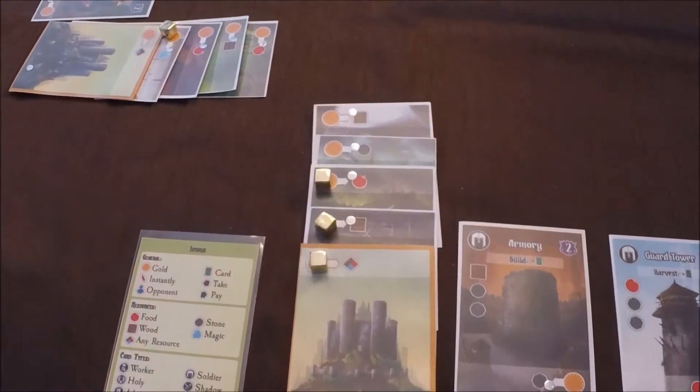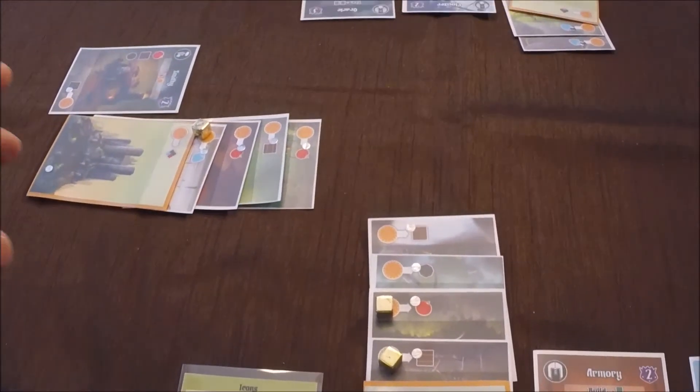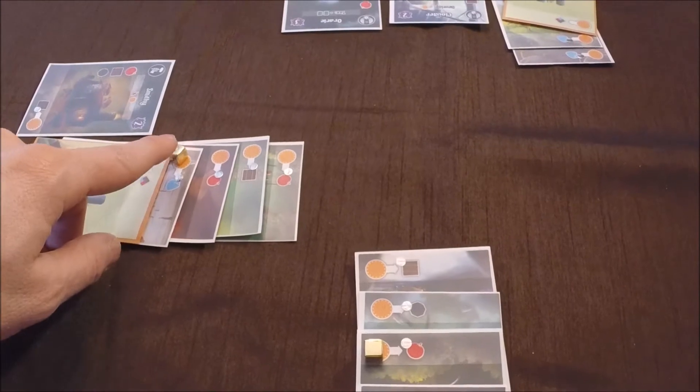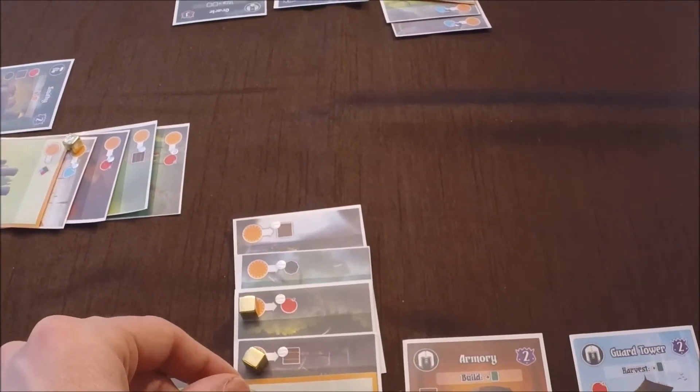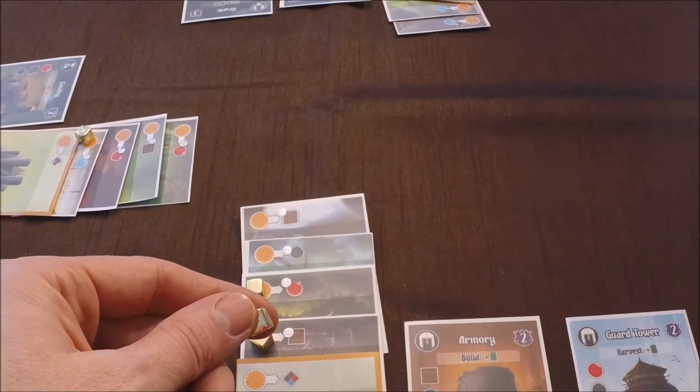I found the mechanic of discarding onto the pools of cards to be pretty interesting. It gave you some strategic choices about which cards do I cover up and which ones do I want to leave open for myself or for other players. Another cool mechanic is how you pay for the resources in the game. You can use gold on your cards or on other players' cards and this may cover up resources you or another player may need. Of course getting that extra gold from another player is always nice.